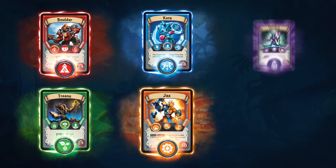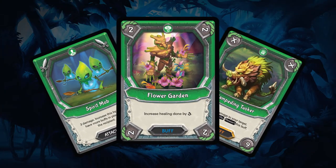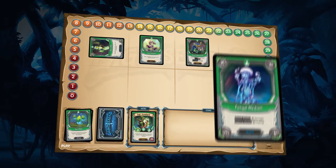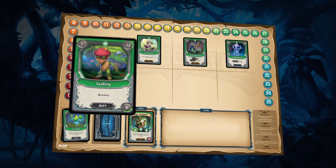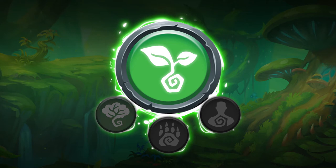The Lightseekers card game consists of six different Orders that all play very differently. In this video, we'll be looking at Nature. Members of the Nature Order are closely linked to the life force of the planet. They gain power when carefully tending to their buffs, whilst simultaneously leeching their opponent's strength. The three elements that make up the Nature Order are Forest, Animal, and Soul.